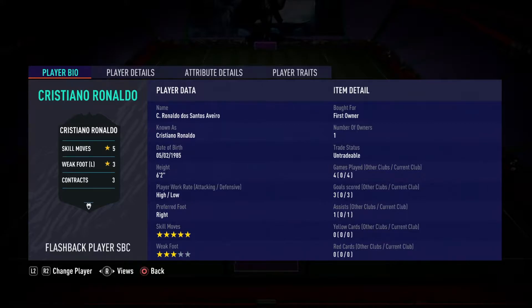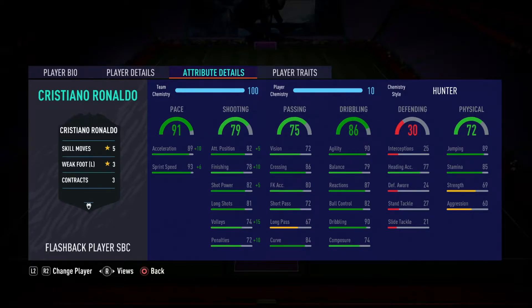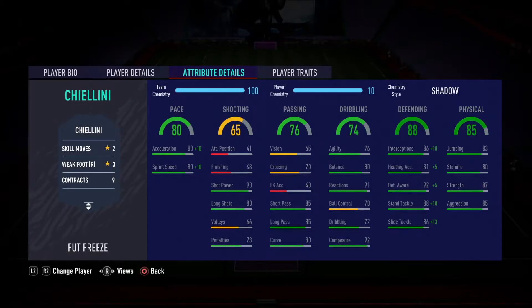Cristiano Ronaldo received a flashback SBC in FIFA 21. It's actually a rating downgrade to an 87 and goes back to his early days at Manchester United. However, this card is still at Juventus. Although the card is a rating downgrade, this is still Ronaldo. He keeps his iconic in-game body shape and the 5-star skill moves, along with fantastic pace. For around 200k to 300k at this stage in the game, pretty much anyone can get their hands on Cristiano Ronaldo.